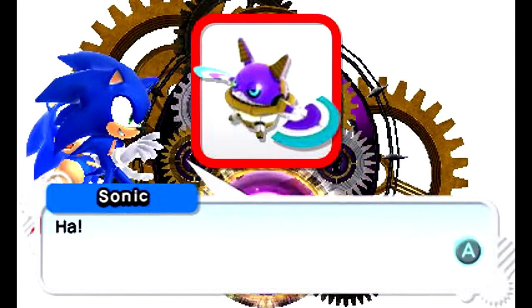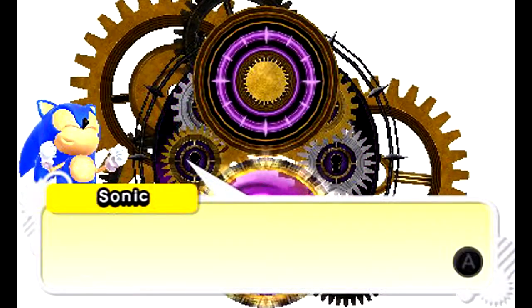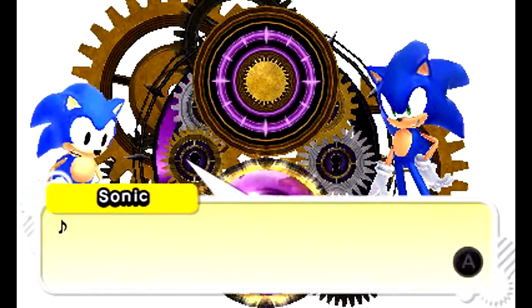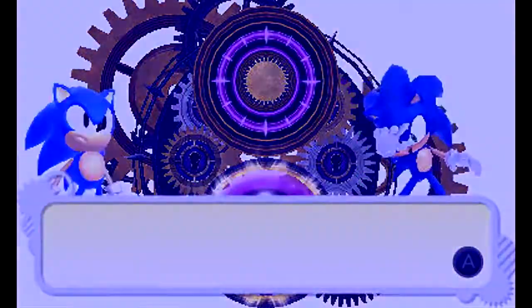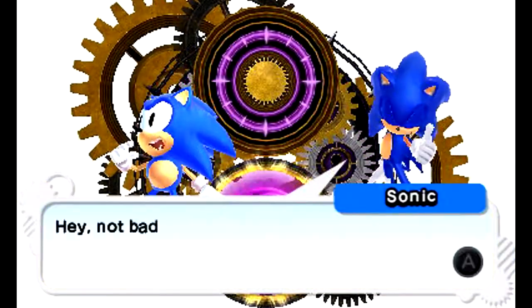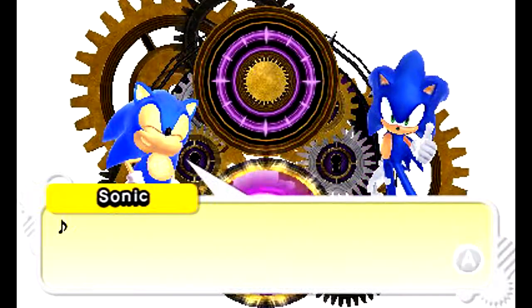In the HD version you can unlock the homing attack for classic as a move from the shop by collecting red rings during missions, whereas here it's mandatory. I guess it helps with the level design a little bit — it gives classic a bit more stability, you know, making it across gaps and whatnot. Personally, I can take it or leave it.